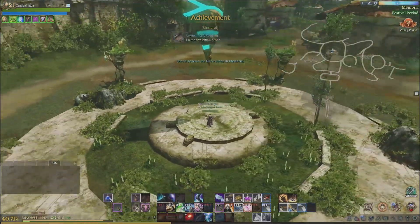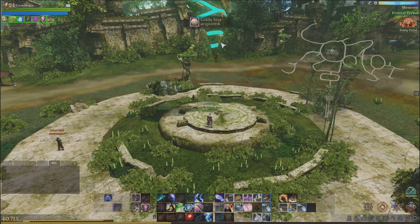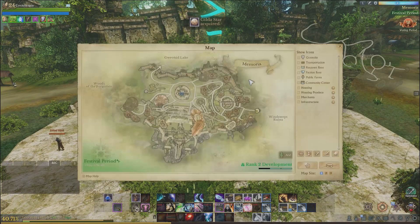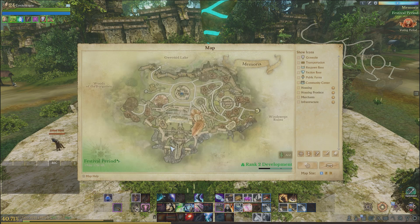We got Memoria's Nuon Stone — wait, we're not done, we have a couple more. Anyways, we're back in Memoria again, and in Nuon Crossing just right in the center here, it's like it's playing right in your face. Right there.